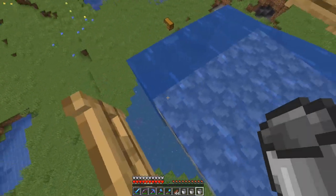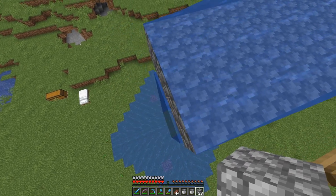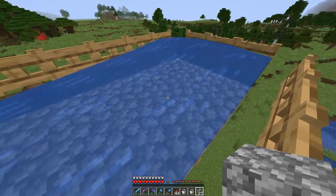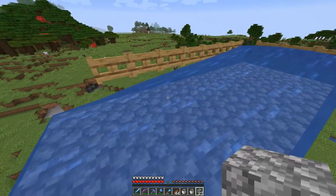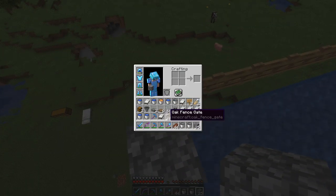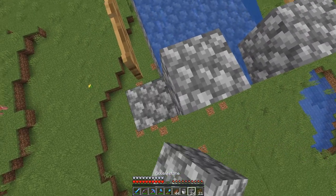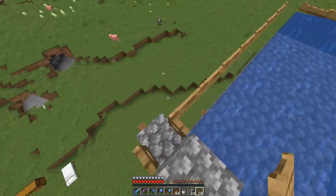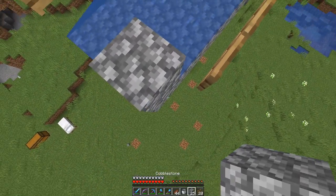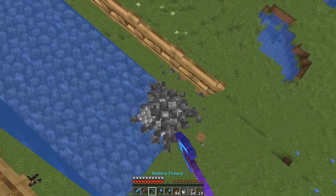Once you have these fence gates placed all the way around, you can break your temporary wall. After you have this little shape, take three of your water buckets and place them all along this edge right here — it should perfectly flow to the end. I need to bring it out one more block — I must have brought it back only six blocks. So I must have just built it out wrong. We also need to place fence gates on each side. Now this side is ready to go.